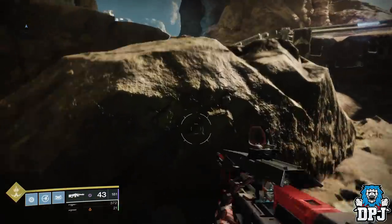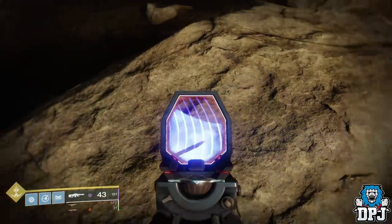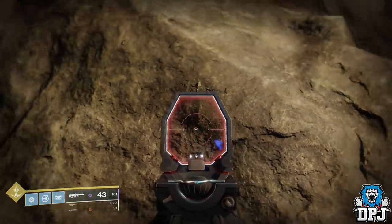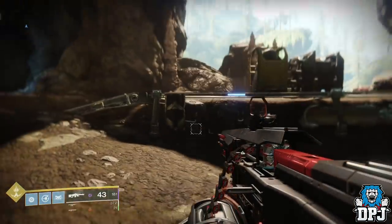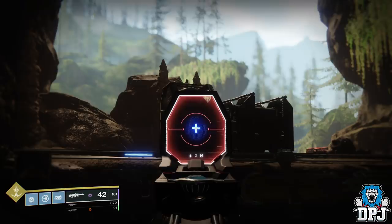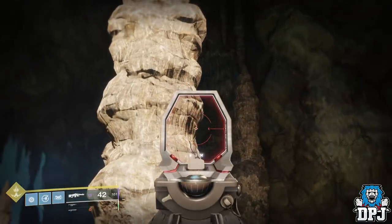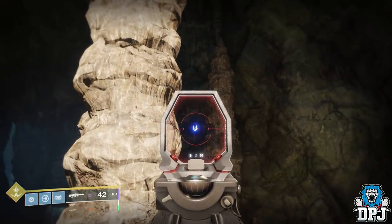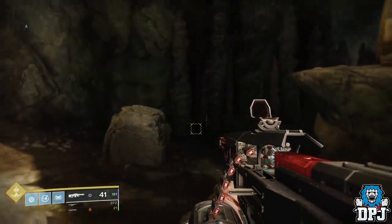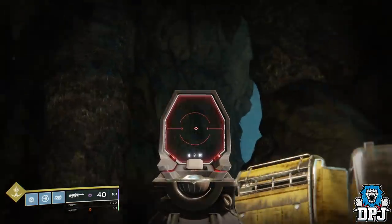Upon doing this, locate the moon symbol on the rock next to your current position. Like with the sun symbol, you have to be standing directly on this moon symbol to shoot the second sequence. Make sure you are in place and ready for the second sequence. From this spot, shoot the plus symbol first. Then the letter U. Then the letter U.